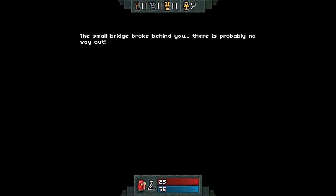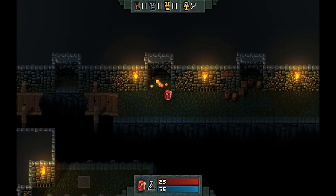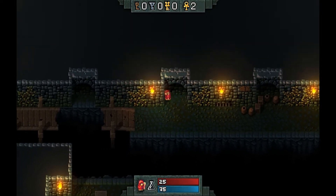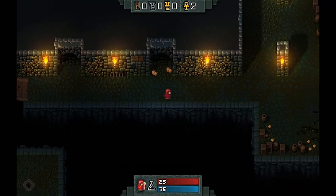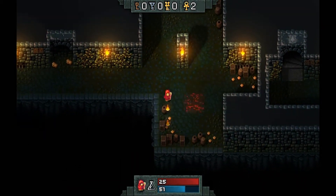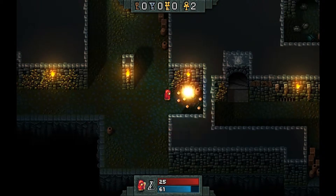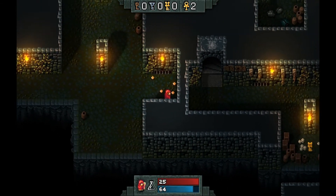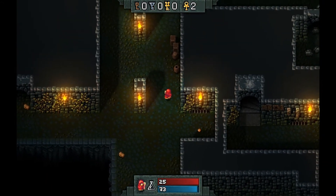The small bridge broke behind you — there's probably no way out. You can cast magic but you can't jump over a gap. Fair enough. So that's the normal attack. You can see the mana and health down at the bottom. That's a special attack that uses some mana. Reminds me graphically of sensible games like Sensi Soccer and Megalomania — stuff like that back in the day. Brings back some memories.